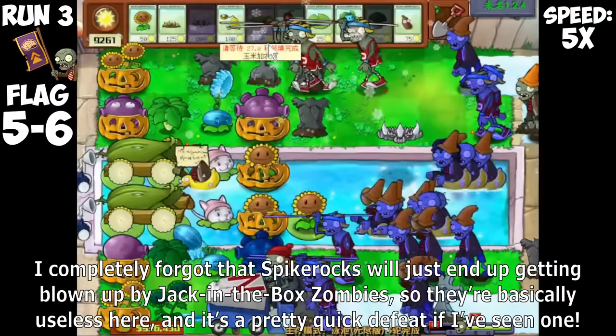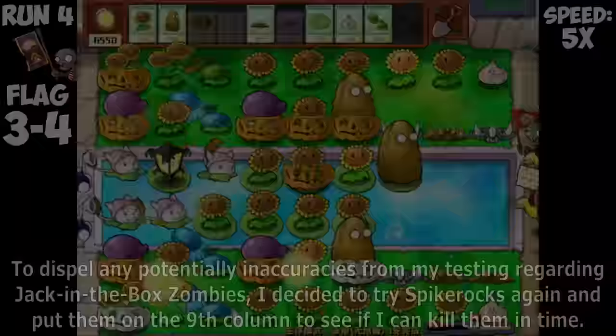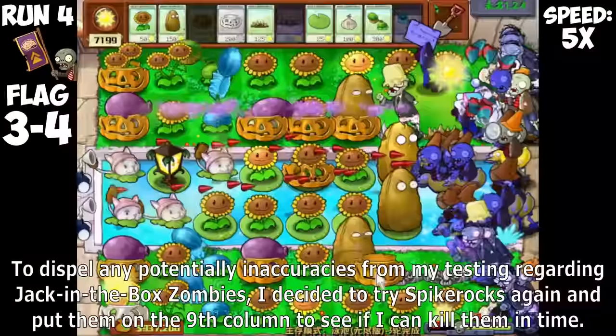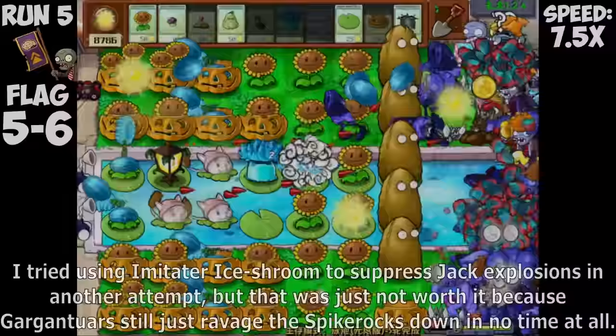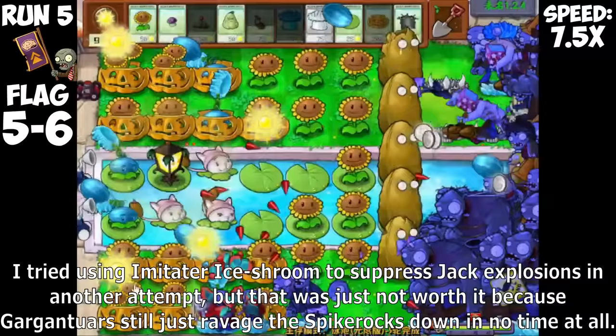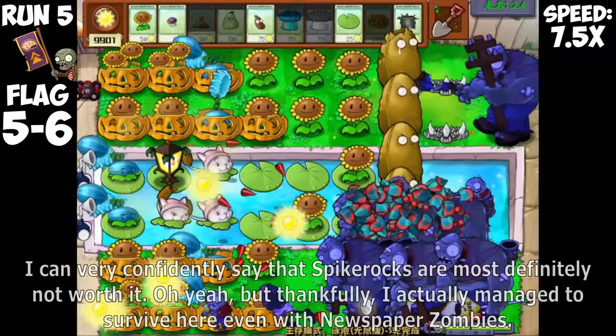I quickly realized that Spike Rocks will not be reliable at all against Zombonies in Endless. I completely forgot that Spike Rocks will just end up getting blown up by Jack in the Box Zombies, so they're basically useless here. To dispel any potential inaccuracies, I tried Spike Rocks again on the 9th column, but I can confidently say with all certainty that using Spike Rocks is definitely a bust because they won't be able to prevent Jack in the Box explosions. Gargantuars also ravished the Spike Rocks down in no time at all.